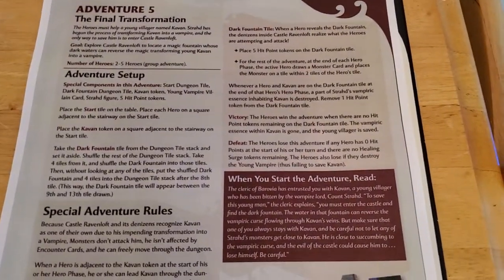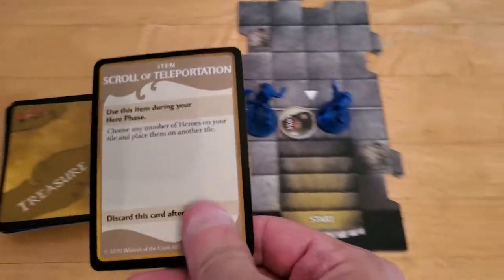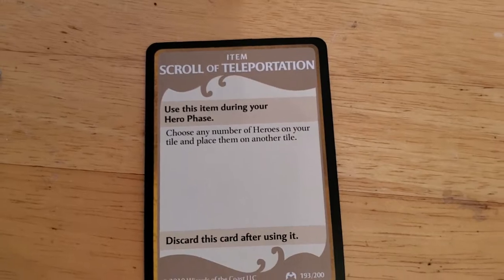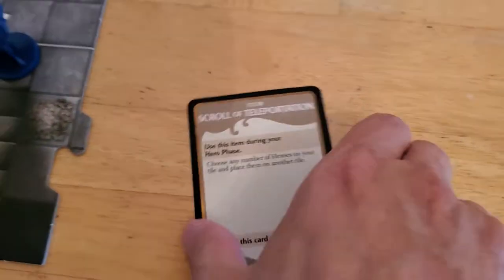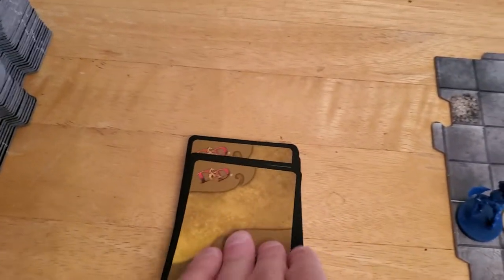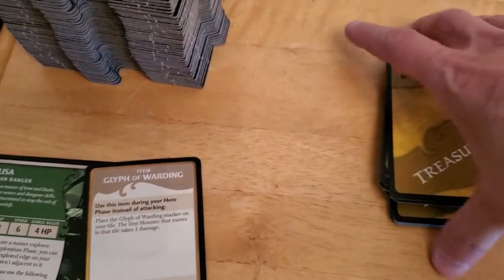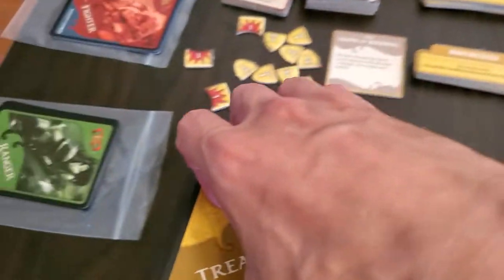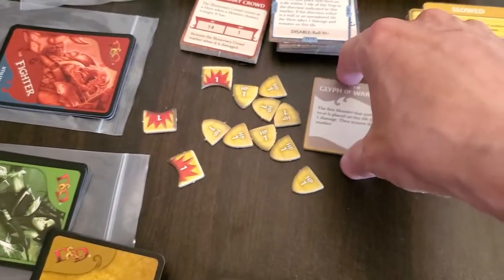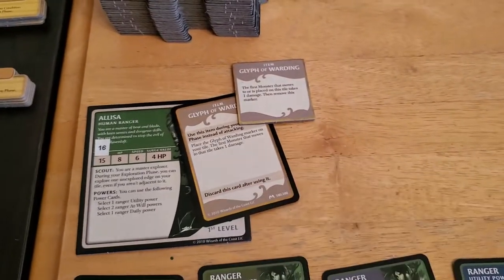Let's go ahead and get on with the adventure. Before we read the flavor text, we'll draw our treasure card for each of our heroes. We'll draw for Arjun first so we can give the item to either player. Right away we got the scroll of teleportation — basically you can teleport your heroes anywhere you want. We'll give that to Arjun. Now we'll draw for Alyssa and we got the glyph of warding. We'll discuss what that does when the time comes.